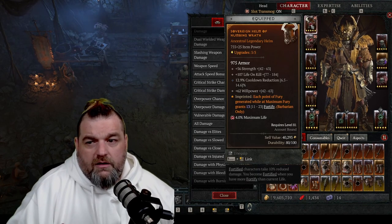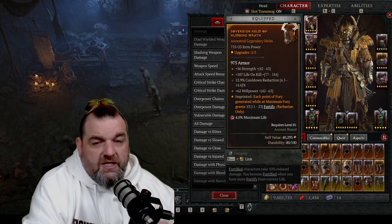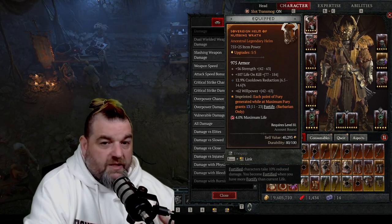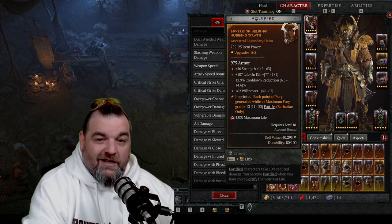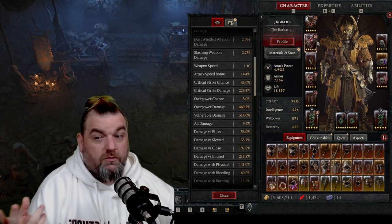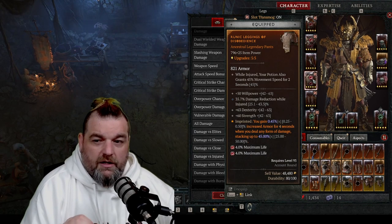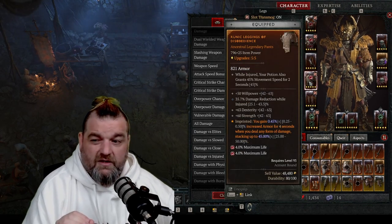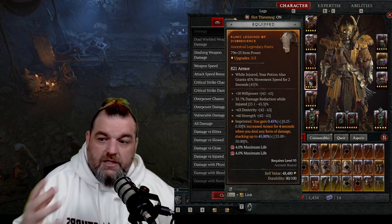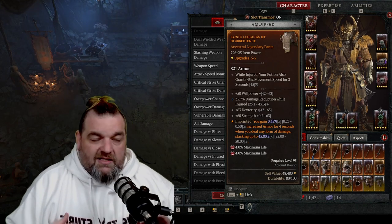For your armor slots — helmet, chest, gloves, pants, and boots — Rubies are going to be the best-in-slot gem because they give you Max Life, which makes you tankier. You cannot do damage if you're dead, so anything you can do to stay alive is better. Beyond that, you're looking for All Stats, Cooldown Reduction, and Crit Strike Chance wherever you can get them. More importantly, on helmet, chest, and pants specifically, if you can get Damage Reduction — whether straight up or damage reduction to bleeding, to injured, or to any specific damage type — try to get it, because it helps immensely.